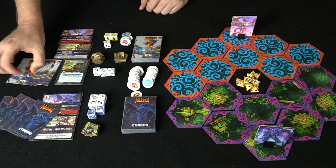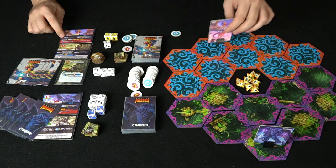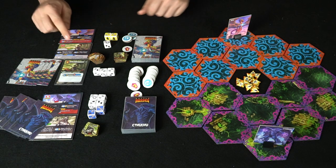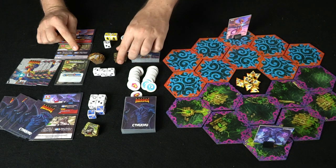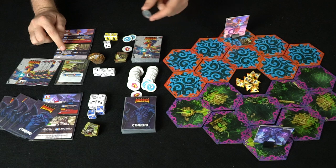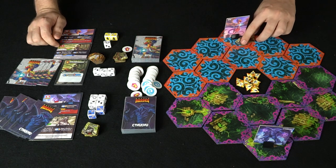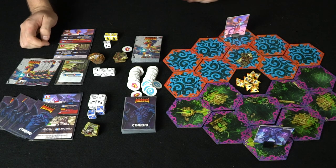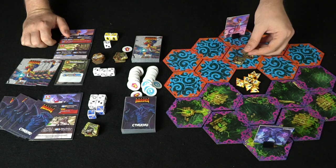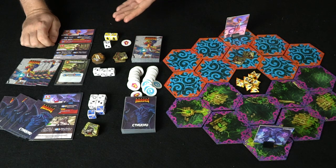Looking at the battle board: spend one energy to move your boss, three energy to discard a card and place a bushido token on a samurai, or two energy to create a samurai. We'll spend two to create a samurai — place it on your boss's space. Spend another two for a second samurai, then spend one to move all samurai on one space to an adjacent space. Bushido tokens grant one extra health to a samurai. With no more resources, Dew ends his turn.